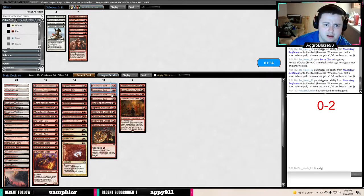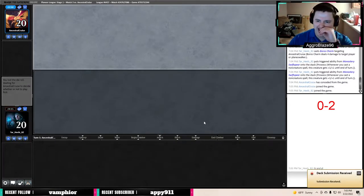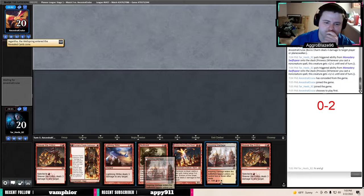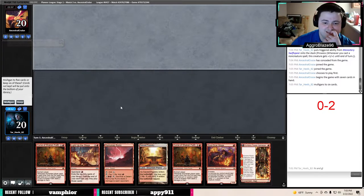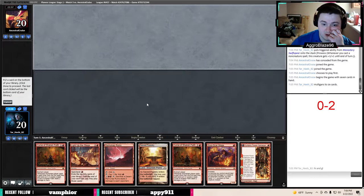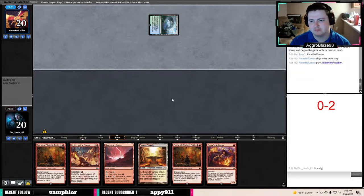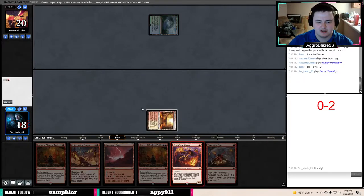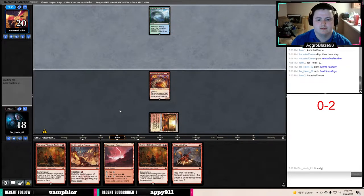Bonecrusher Giant seems like the worst card in this matchup — it's very slow. Kumano might be better or might be slower in this matchup. We have one land and virtually only one one-drop so we're going to have to mulligan this. I like having double Curse of Shaken Faith here because if they have one answer to the first Curse they have to have a second one. The Play with Fire is good because it turns on Lots of the Stage, but we will have to take two off our own Curse of Shaken Faith — no guts no glory.